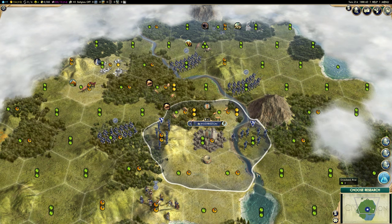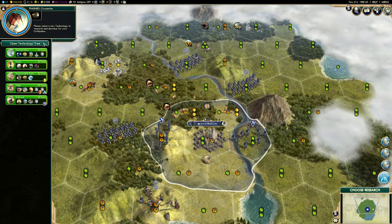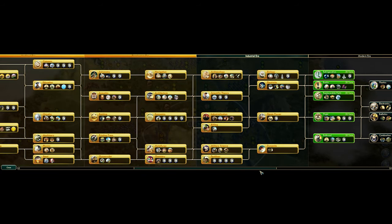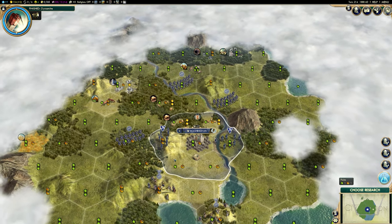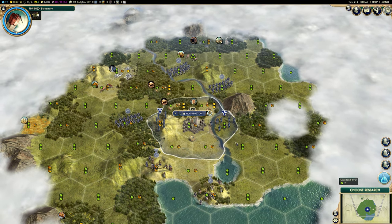There is one other fundamental I'd like to cover, and that is choosing your research. There are lots of research options, and if you open the tech tree you can see a whole raft of them. I've started this game in the modern era, but you'll probably be starting in the ancient era. I would recommend you take pottery and animal husbandry as your first technologies, but it always pays to have a look around where you've settled. For example, mining may make the most sense if you have lots of resources that could have mines built on them, things like coal.